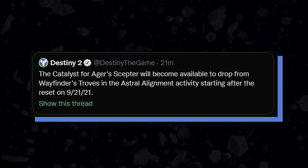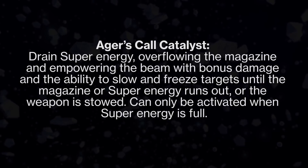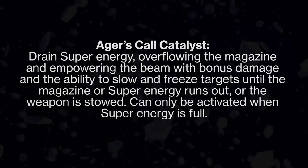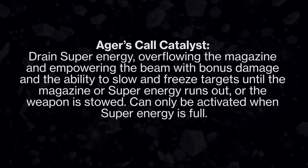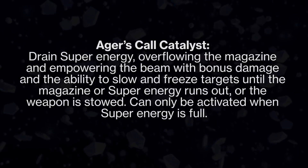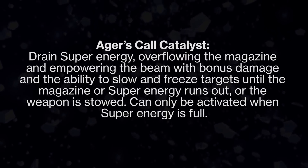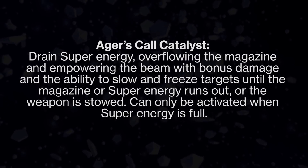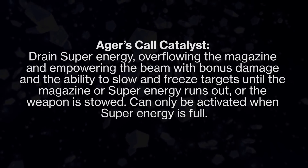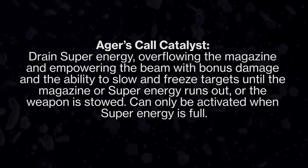If you're wondering why I care so much about the catalyst, let me tell you what it does. Quick note: if you don't want to be spoiled by data mining, turn away now. Ager's Call drains super energy, overflowing the magazine and empowering the beam with bonus damage and the ability to slow and freeze targets until the magazine or super energy runs out, or the weapon is stowed. It can only be activated when super energy is full. TLDR: when you have full super energy, you crank the damage dial on this new trace rifle up to 11, and on top of that you can slow and freeze targets on contact with the gun — though only when you have full super energy.